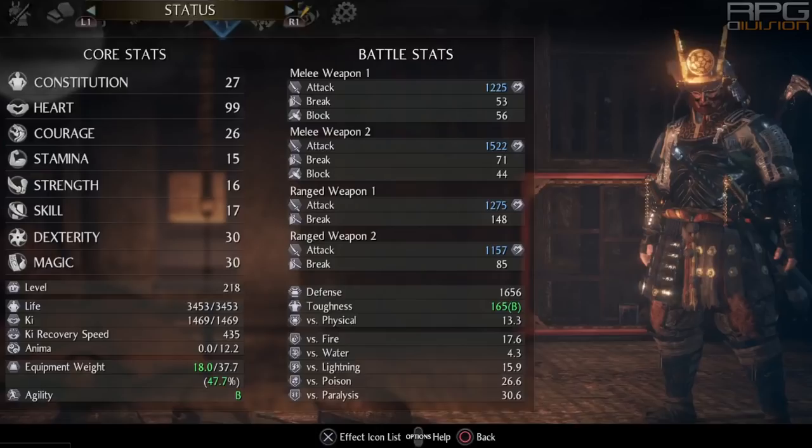Heart is our main attribute so put as many points as you can into it. 30 points into dexterity and magic is very useful during the end game so that we have maximum capacity for ninjutsu and magic to play around with. We also need a minimum of 17 constitution, 17 skill, 13 stamina, and 13 strength in order to wear all the sets that we want.